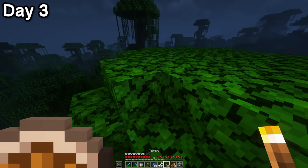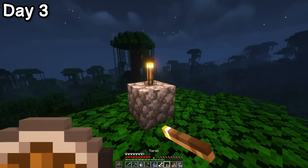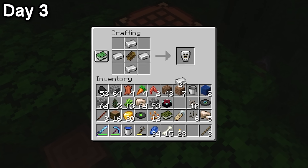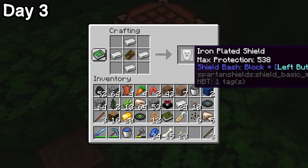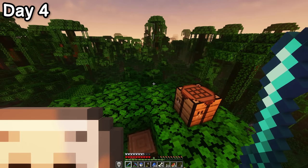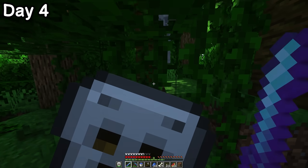I instantly started heading for the treetops. It's extremely dangerous down on the forest floor, as monsters — especially creepers — can hide in amongst all the leaves and vines. I then replaced my stone shield with an iron-plated one. It's really bulky, so I decided not to use it unless I was in danger, like right now where I'm fighting this skeleton.